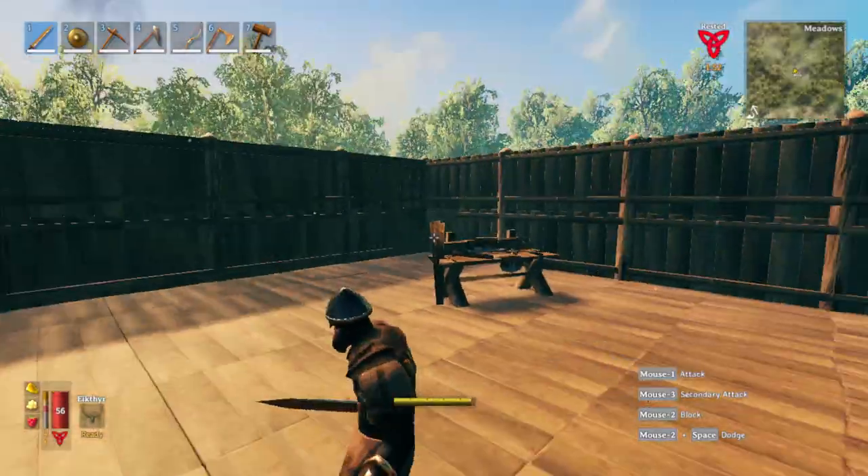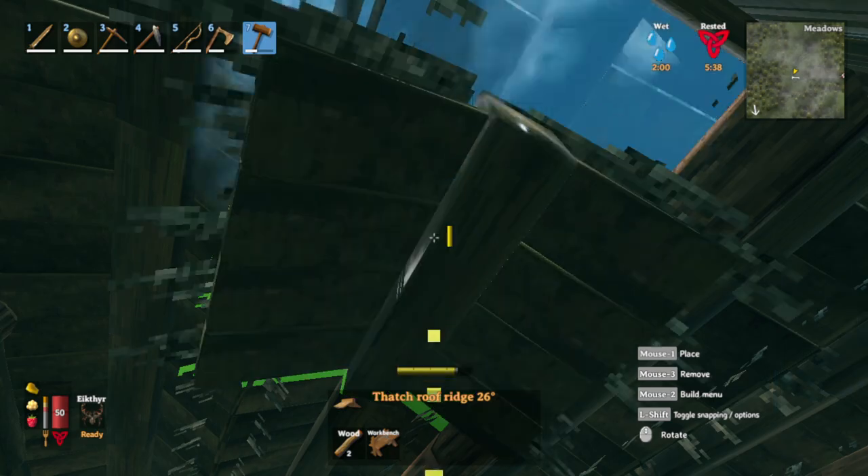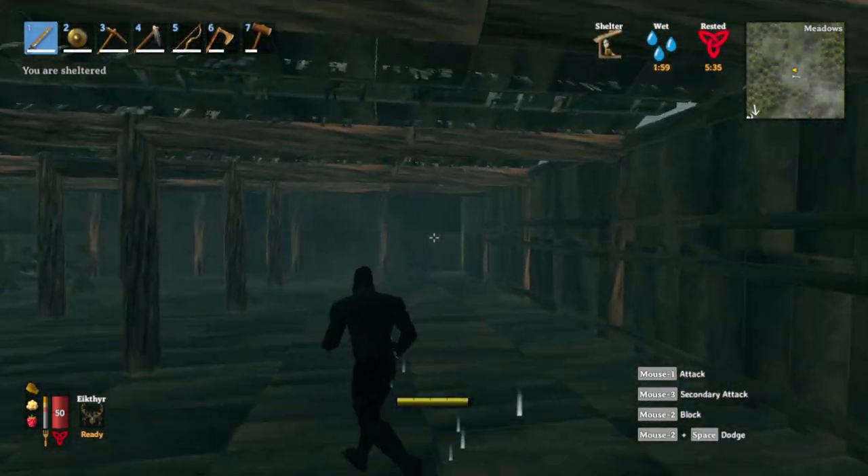All the walls have been placed. Time for the scaffolding roof — this is the final scaffolding. And this is the final roof. We are fully enclosed in our new house.